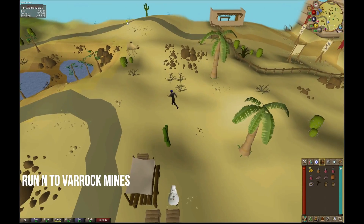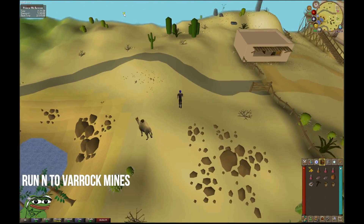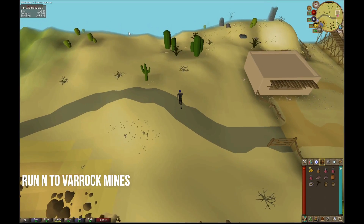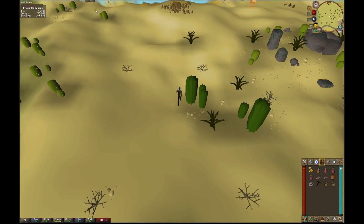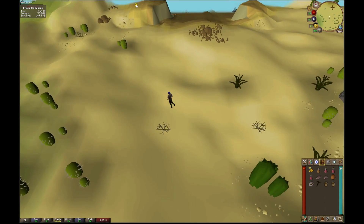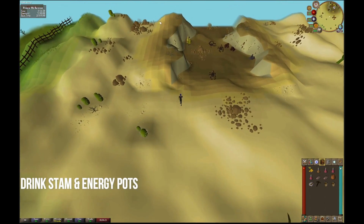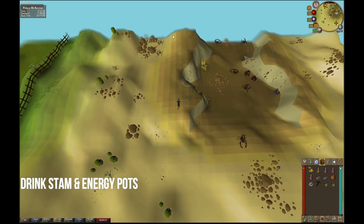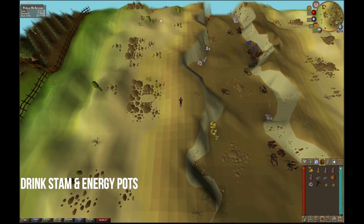Run north towards the Varrock mines, making sure that you're keeping to the west side. Go ahead and drink your stamina potion and make sure that you keep your energy up around this run. It doesn't matter too much how high or low you keep your energy as long as you have run speed.